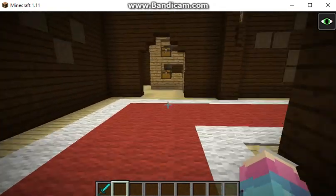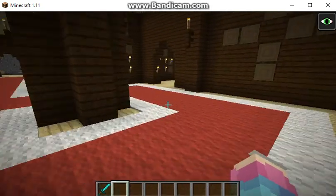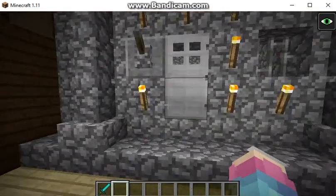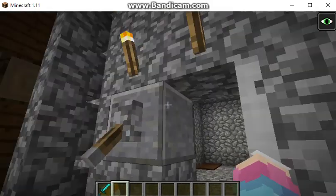Anyway guys, let me show you the first floor. We know that those are empty chests in there. I'm all the way up on the balcony. And here are the storage shelves, though I don't have anything in them.